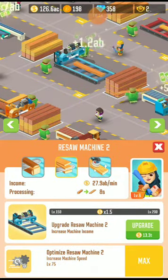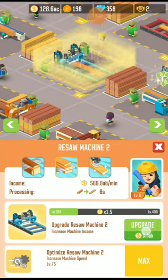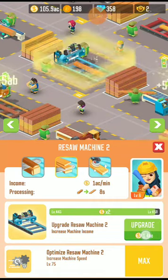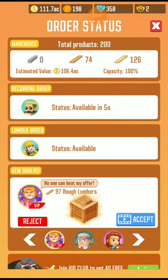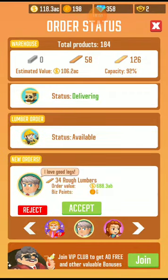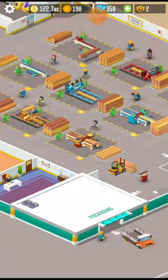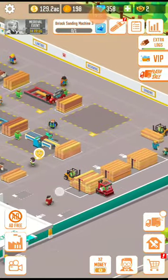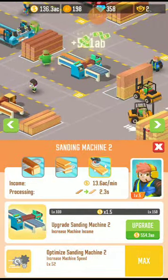Now continuing with machine 2 — this is the restore machine 2, let's upgrade it. I'll place this order now. Here is one of the boxes but I need to watch one ad to accept this order, so let's accept it. Let's accept another order as well and upgrade more machines.